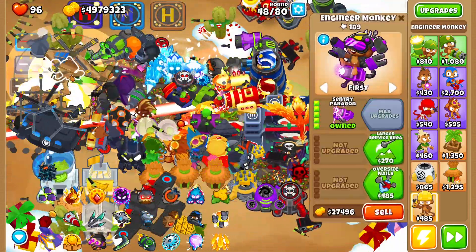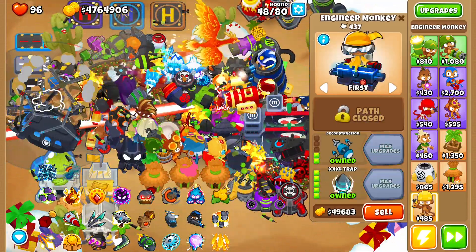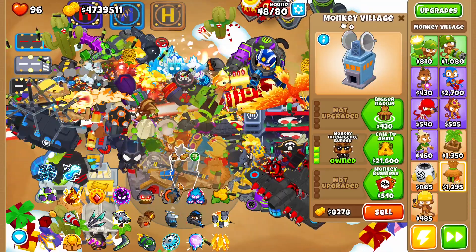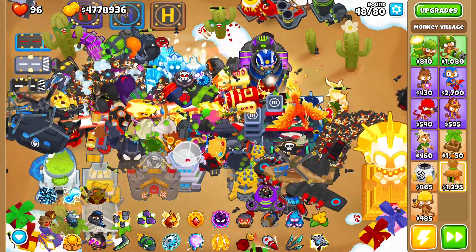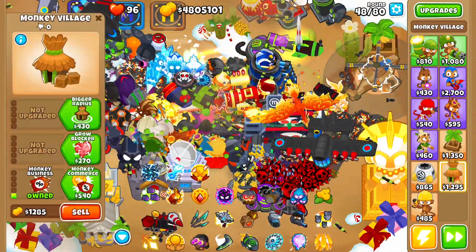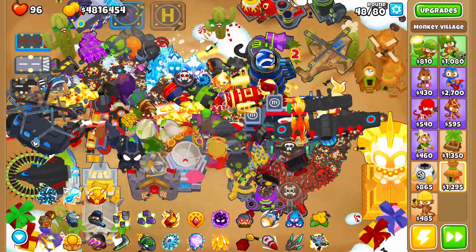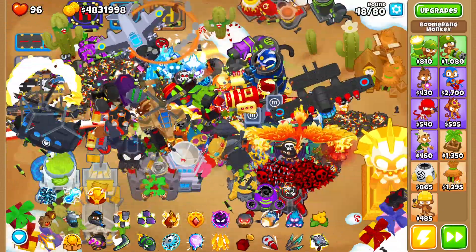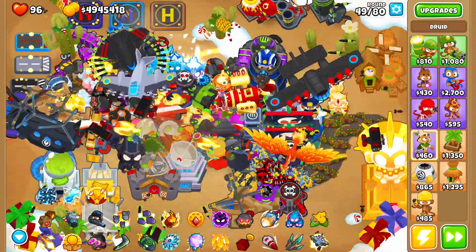Now we just got the engineer first - let's quickly get all of these. This is just insane right now. Let's also speed it up. Oh my god, it's probably going to lag out my laptop. Where are the villages? There are the villages. Primary Expertise, Homeland Defense. Let's use every single ability in the game right now. Oh my god, this is just going to be insane. I don't want to use those ones - I just transported that for some reason. That's kind of stupid.